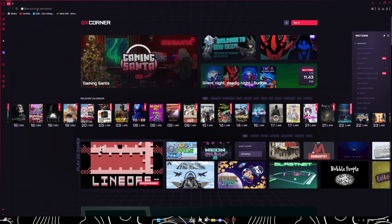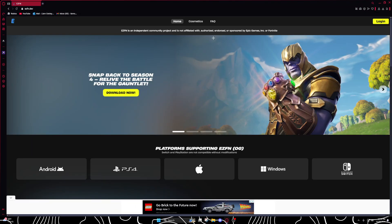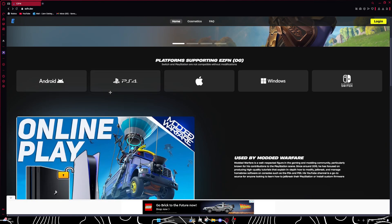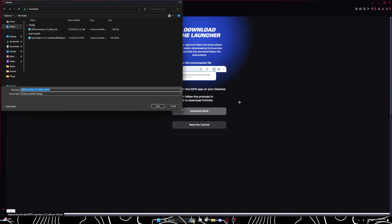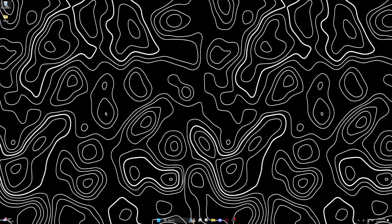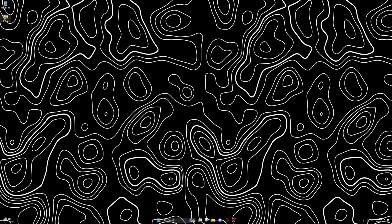Go to your browser and type EZFN, then click enter. I'll put all the links in the description. Click the download button and go through the installer steps. I already have it installed so I won't redo that, but once you get it, it'll tell you to log in to your Epic Games account.